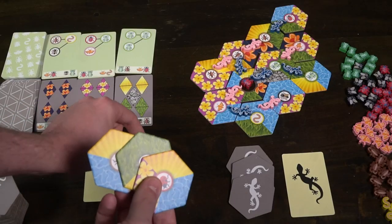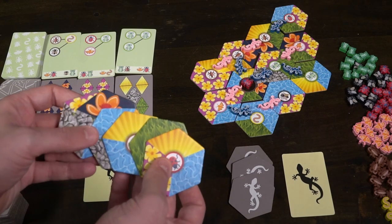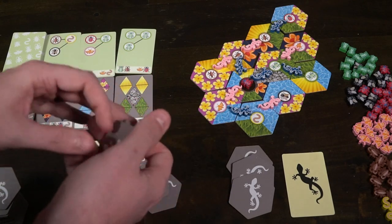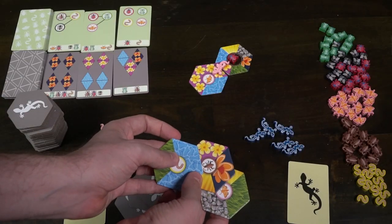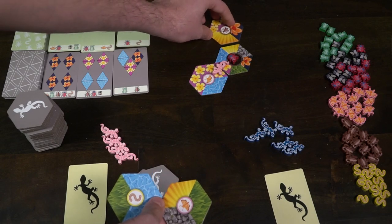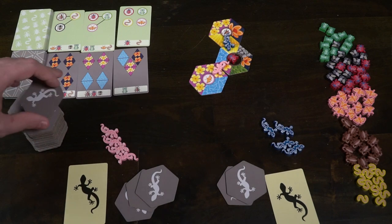After placing, your gecko should connect to a different land area and also to two different types of bugs. If you don't like the tiles in your hand, you can discard a bug in front of you to draw three new tiles, choose three from your hand, and return the others to the bottom of the deck. Otherwise, simply place your tile, place your gecko, draw a new tile so you have three again, and pass. The next player will do the same — place a tile, connect their gecko to bugs and location, and draw a tile.